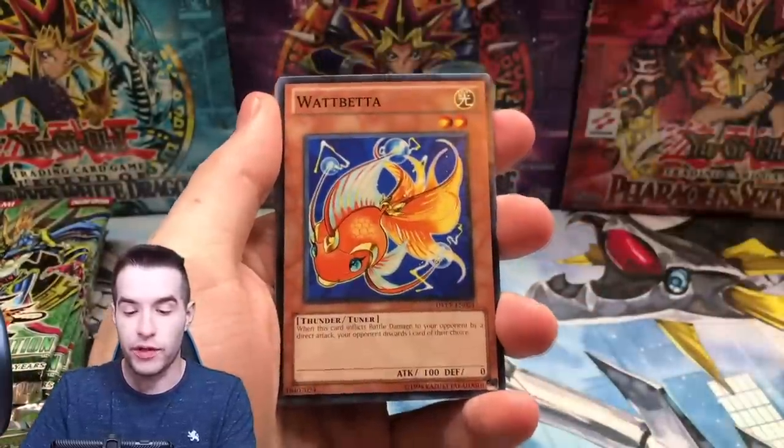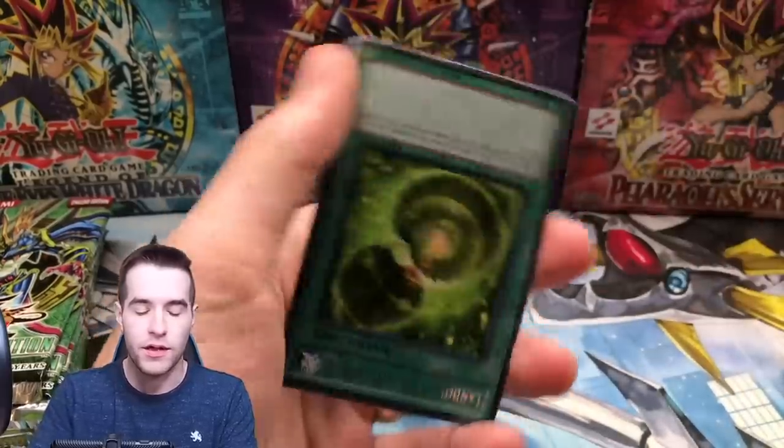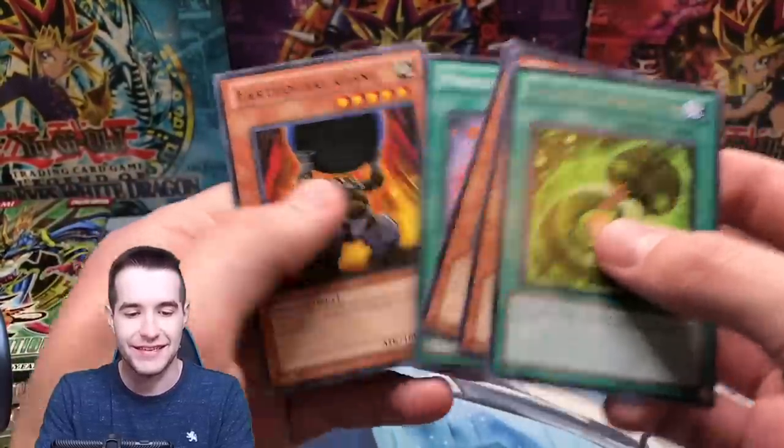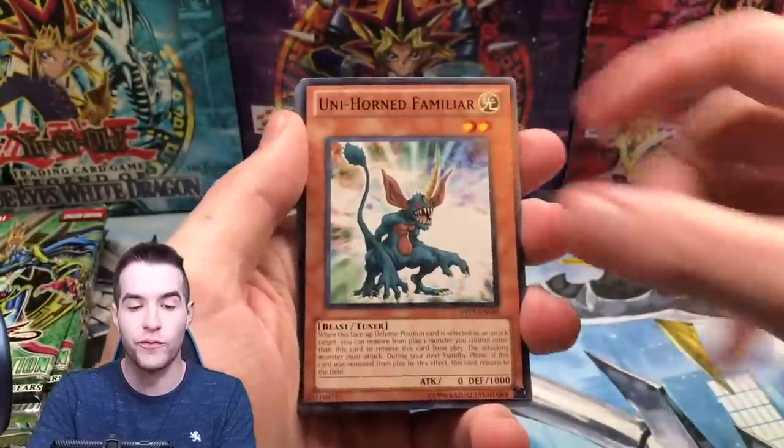Next pack — Bicornrium, we got a Wattβ, Pestilence, Amazoness Trainee, and Luminosmus. Earthquake Giant. We're getting down to the end and so far none of the big three. Come on, Wattβ — let's do it! Scrap Rage, Unihorn Familiar.